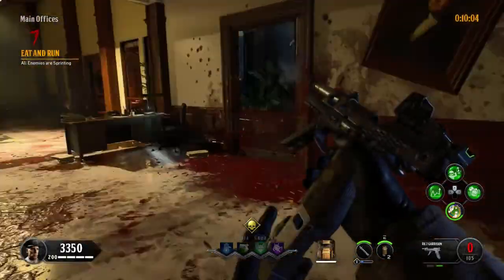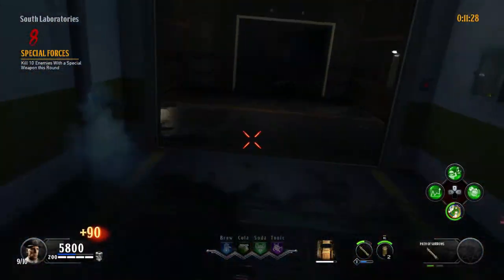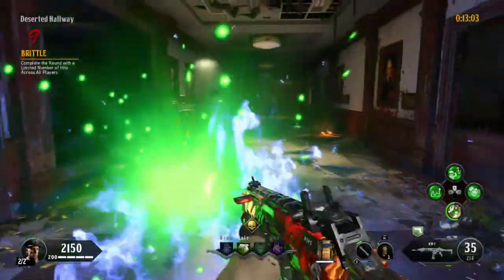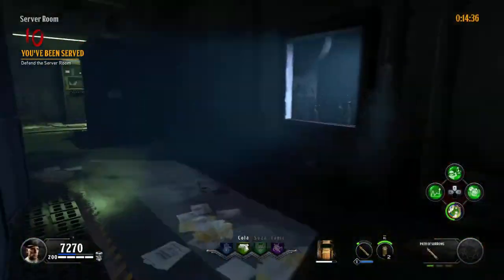Don't use your specialist weapon on round 7 because you need it on round 8. For round 9, camp again and use your grenades. You might want to use your ranged shield attack as well.